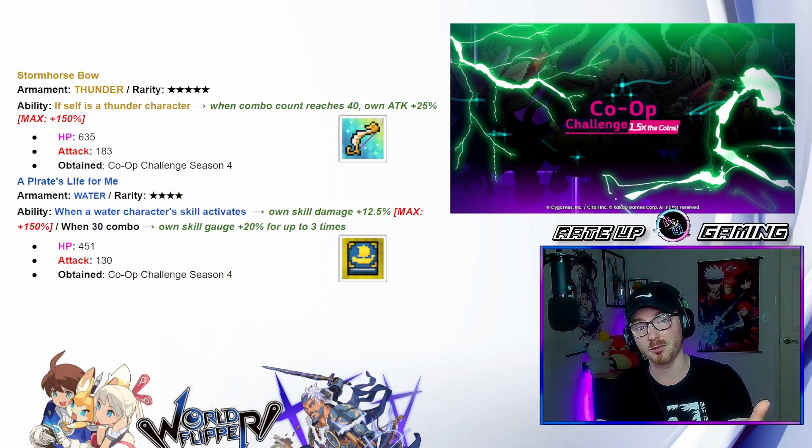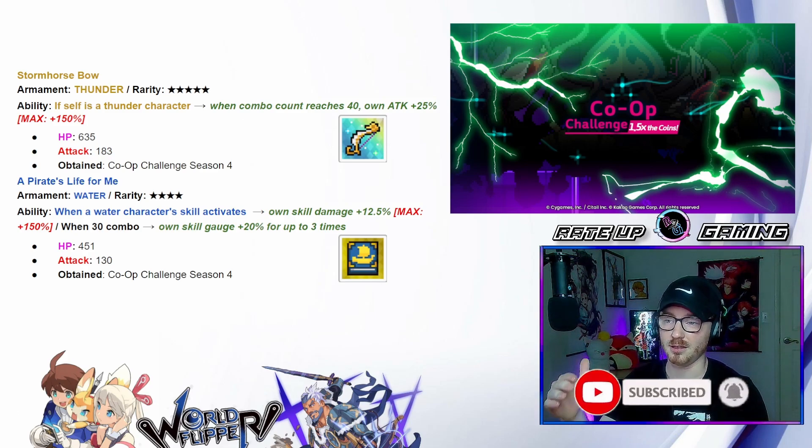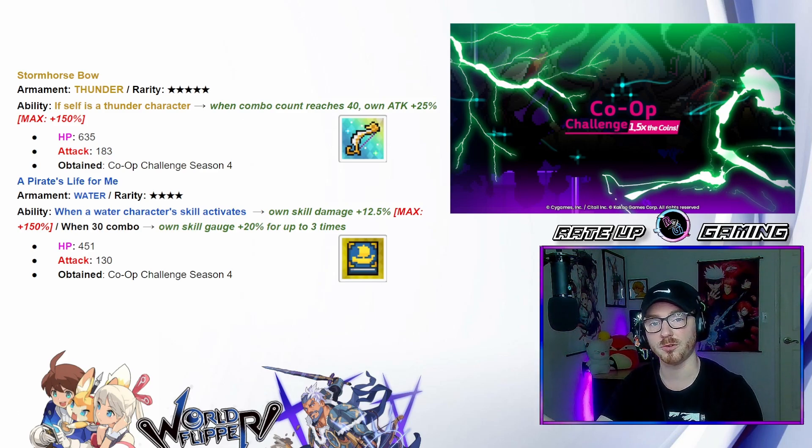We've got the Stormhorse Bow for the first weapon of the co-op challenge. This is going to be attained the same way as all the previous co-op challenges — run co-op dungeons and get these as rewards. This is going to be a thunder five-star weapon, and if self is a thunder character, when combo count reaches 40, own attack goes up by 25 to a maximum of 150.